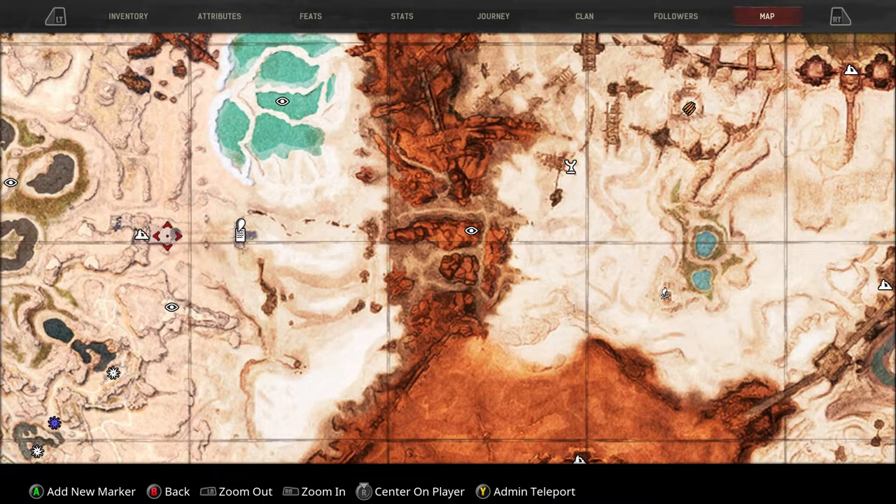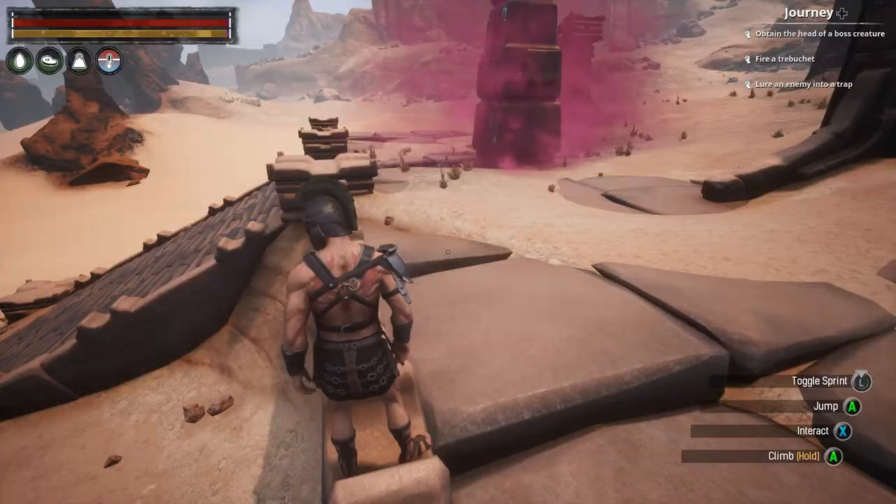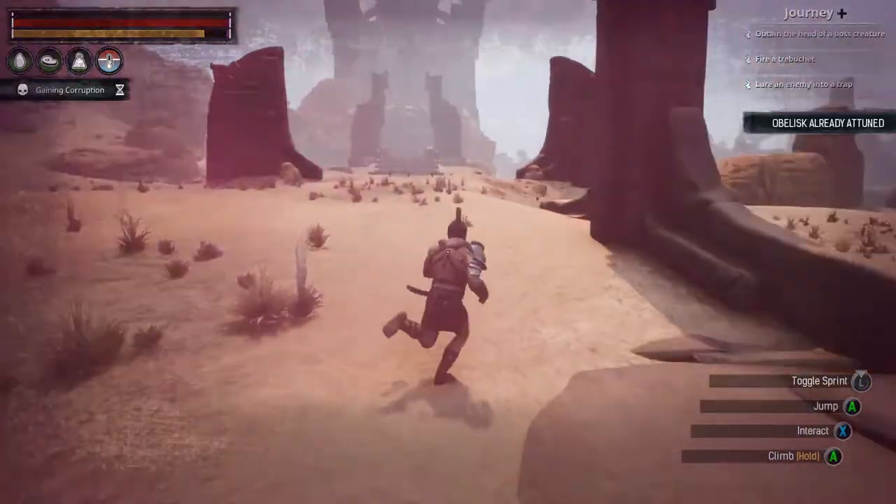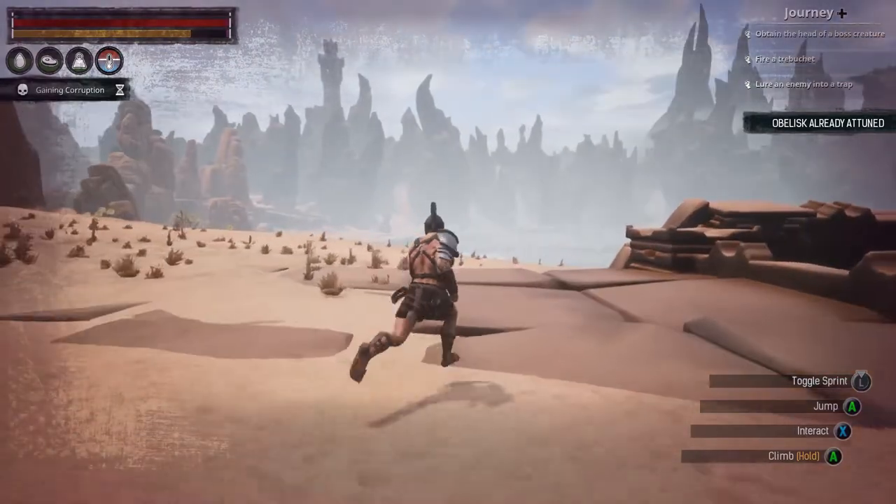The next one is going to be to the east of the Stronghold and south of the Shattered Springs. There's going to be nothing over here. You may run into a skeleton or two if you go by the Stronghold, but you'll be completely okay.